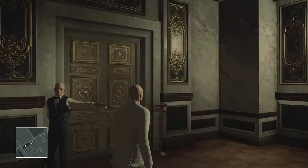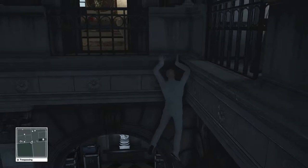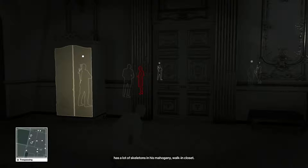Over here instead of going to the auction I'm going to head into the attic, and that way I can crawl into Dahlia's secret room - the Voltaire Suite - unnoticed. Now I'm in the bathroom, but in the actual room there's a guard you can see on the minimap, so I'm going to have to get rid of him. Let me just wait for Dahlia and her bodyguard to leave the room and then I'll take care of the guard on the left.